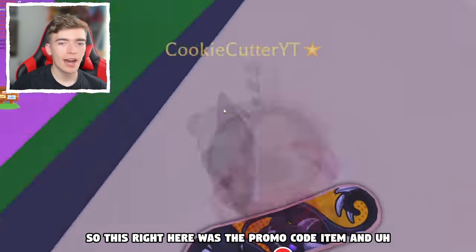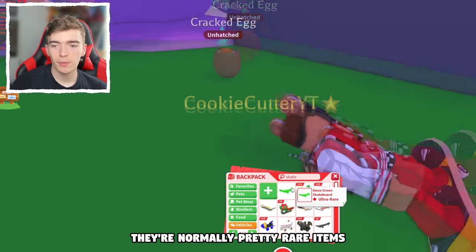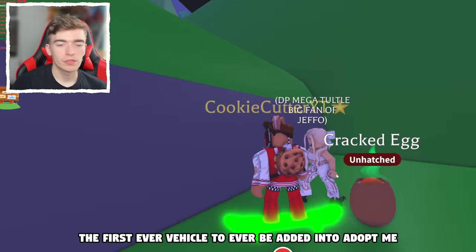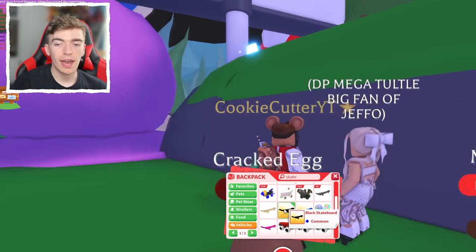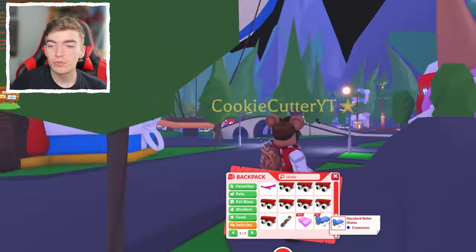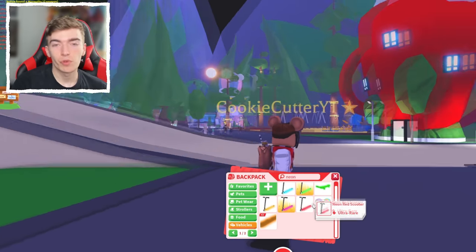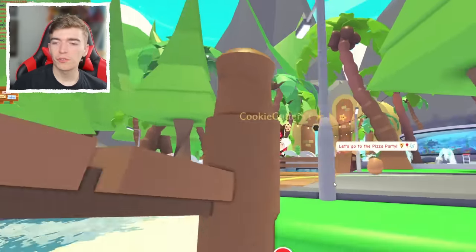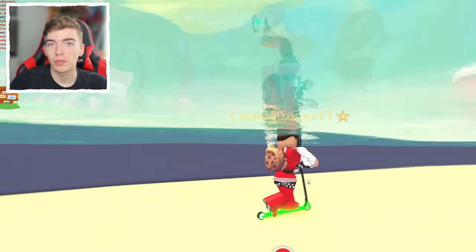So this was the promo code item and it's pretty cool. There are a bunch of skateboards that Adopt Me does — they're normally pretty rare items. Some of these are like the first ever vehicle ever added into Adopt Me. So if you've got a common skateboard, believe it or not these are actually pretty rare, especially neon ones, as they are old. I think I even got one from the owner of Adopt Me — he traded me once and gave me one of these scooters.